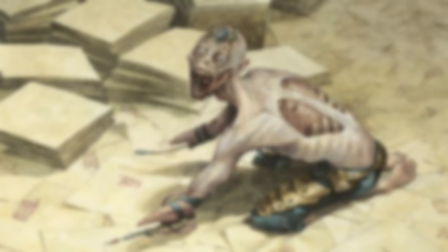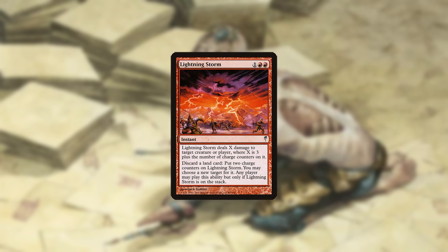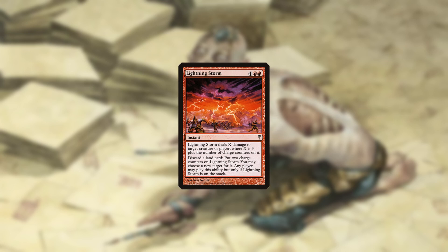Originally, the deck would win by drawing all its cards, then exile 3 Simian Spirit Guides to pay for Lightning Storm, and since the entire deck was in hand, having enough lands to make Storm lethal was easy. The deck had the benefit of being able to win at instant speed, with the drawback of being a bit slower than other combo decks, usually only winning by turn 4.